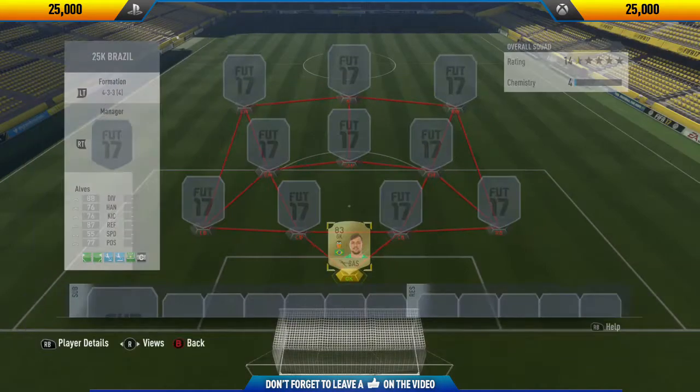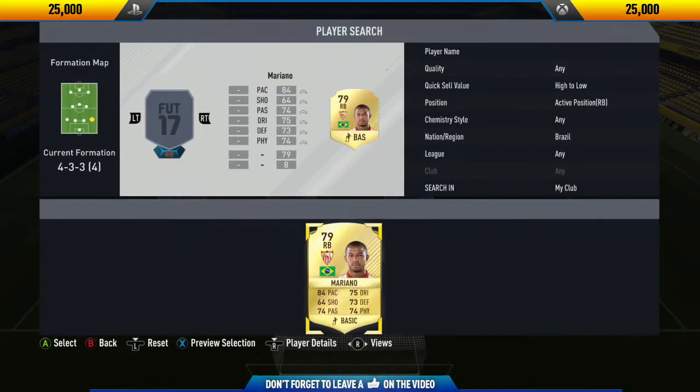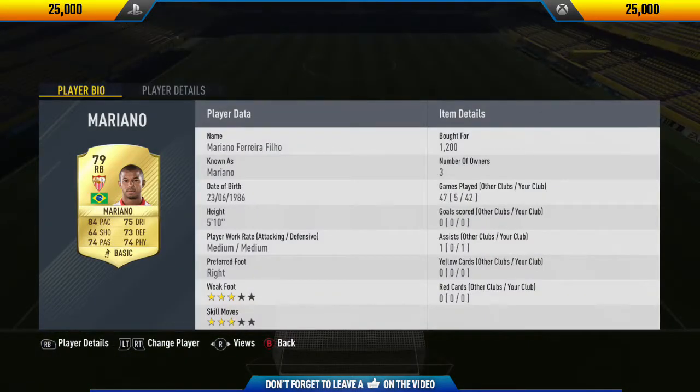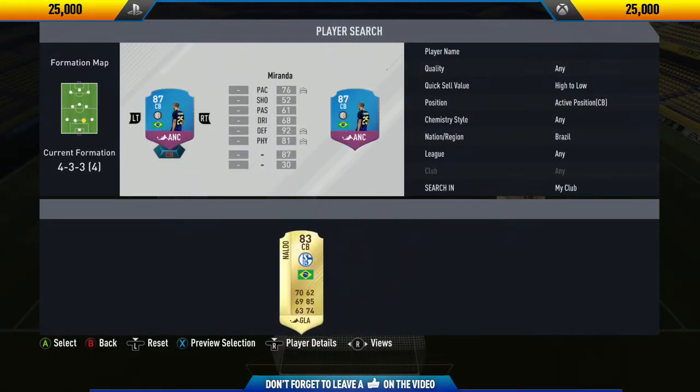The formation I decided to go with was the 4-3-3 attacking variation. This has been my favorite formation since FIFA 15, just because of the amount of skillers it supports and it's actually pretty good competitively as well. In goal we start with Diego Alves - a very cheap, overpowered goalkeeper and the best Brazilian goalkeeper in the game in my opinion.